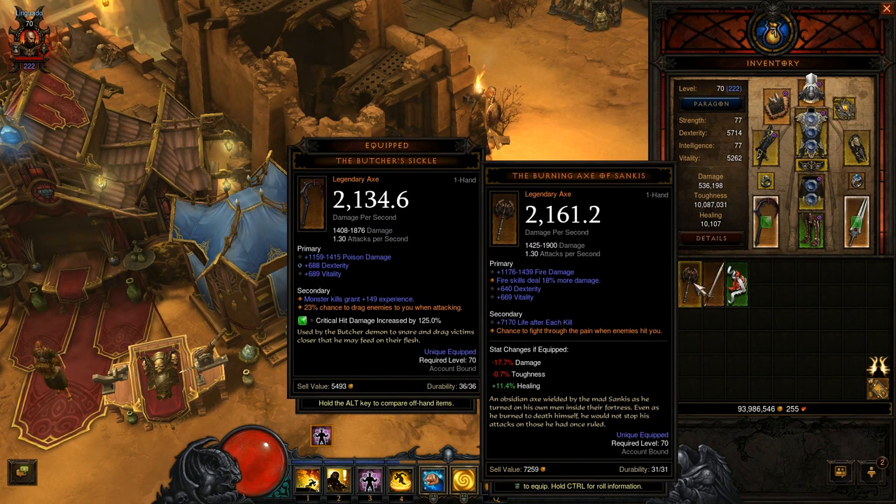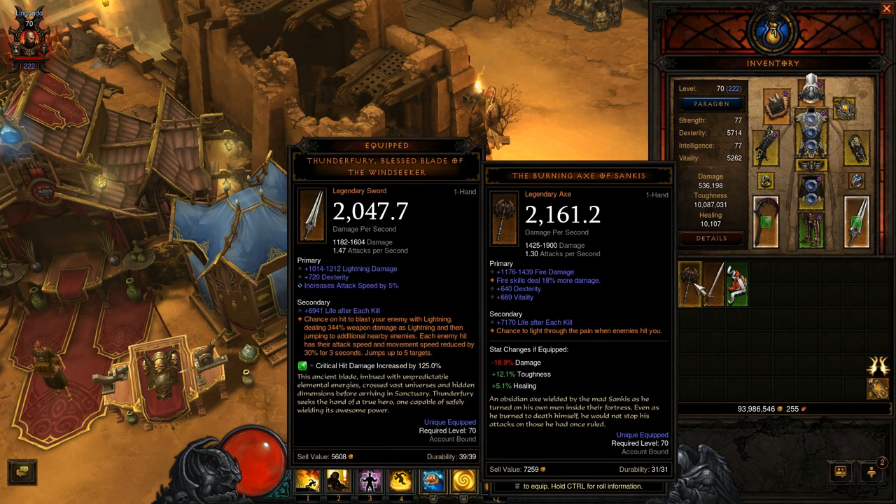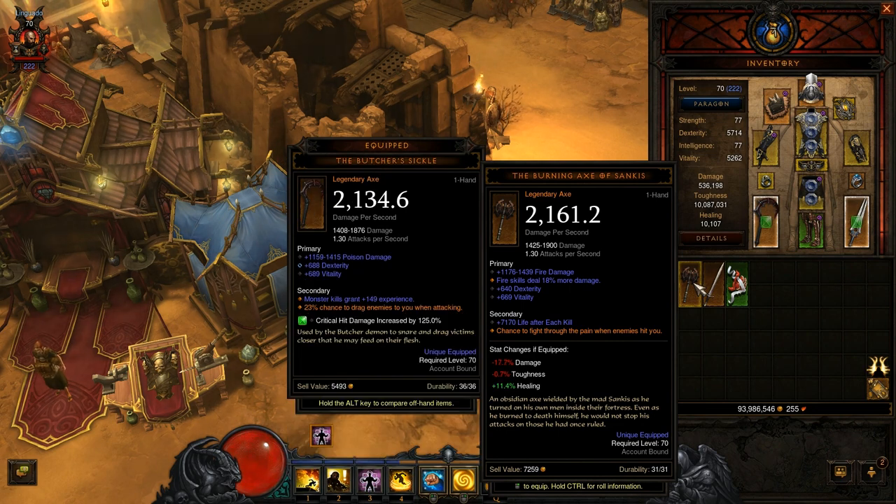The Burning Axe of Sanches — fire skills! 640 dexterity, vitality, and chance to fight through the pain when enemies hit you. So sometimes I don't have loss of life — and it has fire skills increase! I will try to socket this one, to change it with one of my current weapons. I can socket it with an emerald.